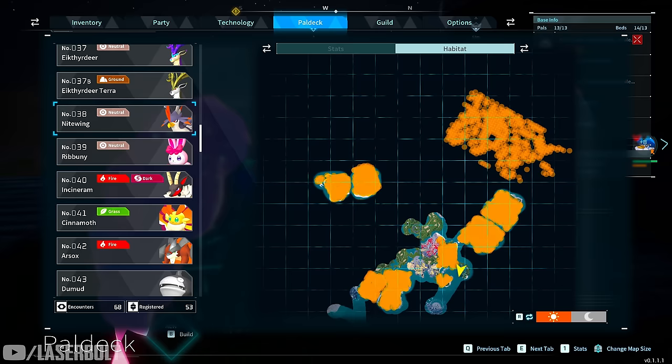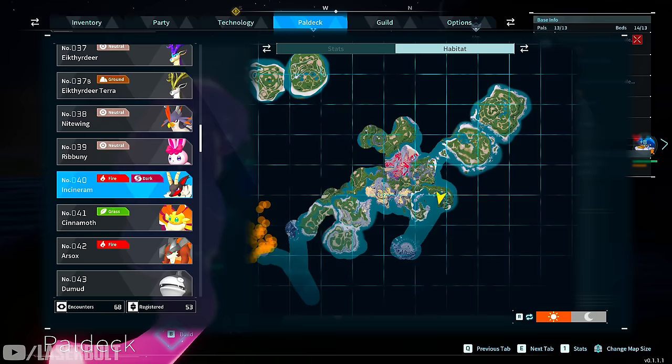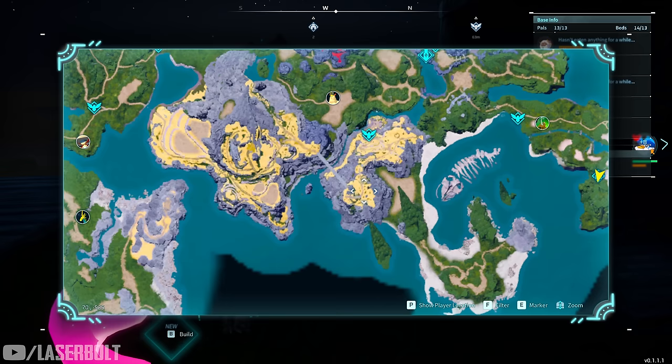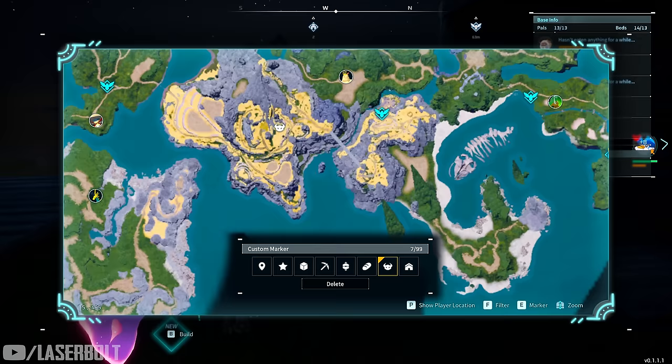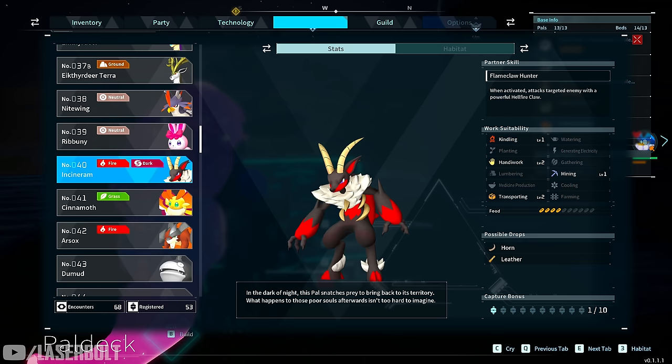Nitewing is one of the more difficult ones to get early because he's flying around a lot. He's located further out but I'll give you a specific spot. What you want to do is cross the bridge, make a left down this pathway, and in this area right here — I'll put a marker on the map — he'll be located right there. He'll be fighting against some enemies and that's where you can pick him up. Just be careful not to kill him; make sure you grab him during the fight.